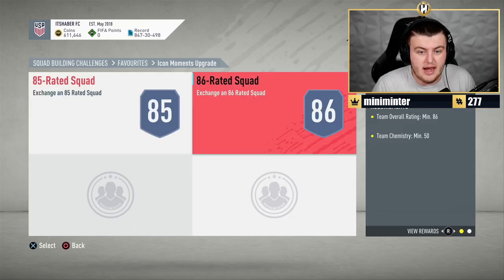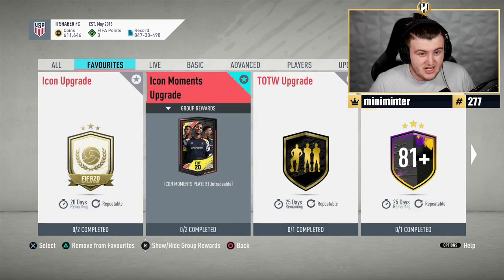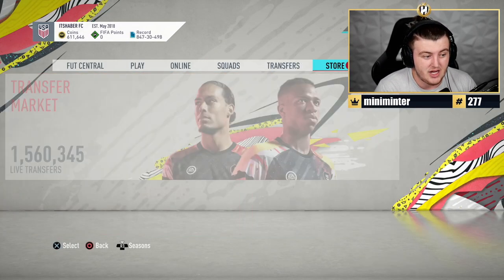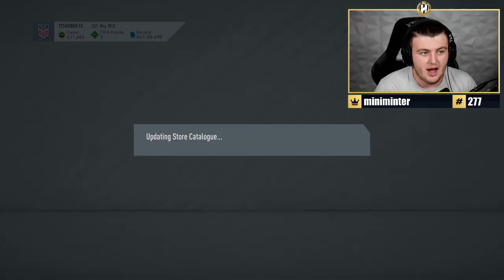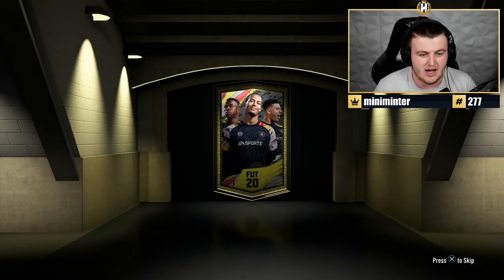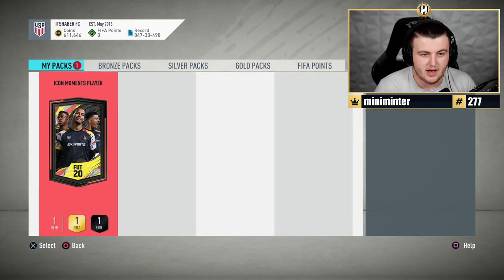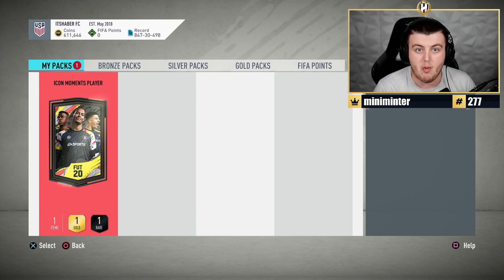For an 85 and an 86 rated squad, you get yourself an Icon Moments player, which in my opinion is actually decent value. I think it's decent. Obviously I've not opened one yet — I've not opened a single one for myself or other people. But price alone, it seems very similar to the old pack we had — not the Any Icon, the Prime or Prime Moments pack. So it seems all right.